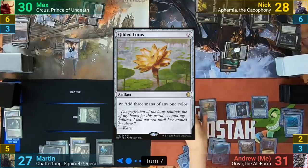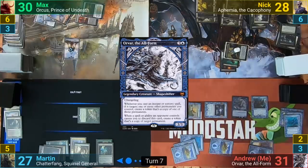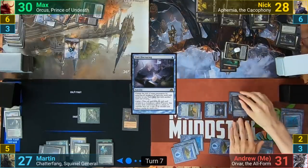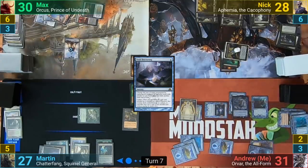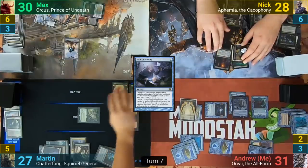I cast a Gilded Lotus, then tap to recast Orvar. Once Orvar is on the field, I cast Trait Doctrine and target the Gilded Lotus, then cipher the spell onto Orvar. I also get to make a token copy of the Gilded Lotus from Orvar's ability. With nothing else, I pass to Martin, who at the end of turn makes a Squirrel token.